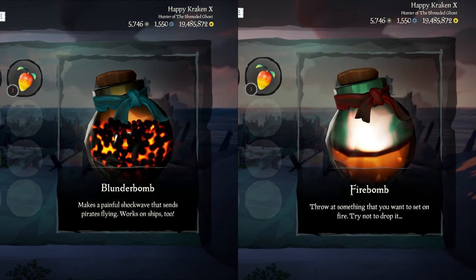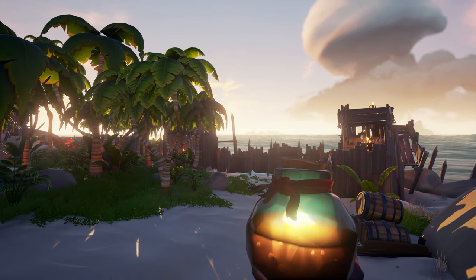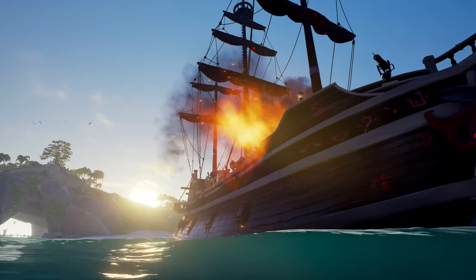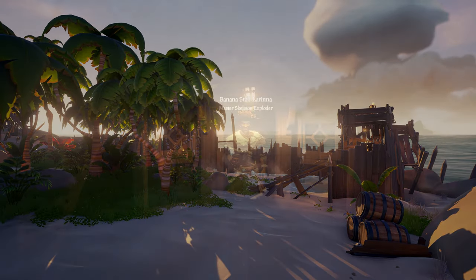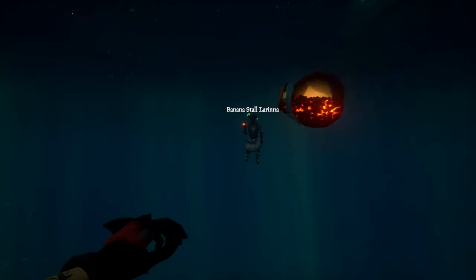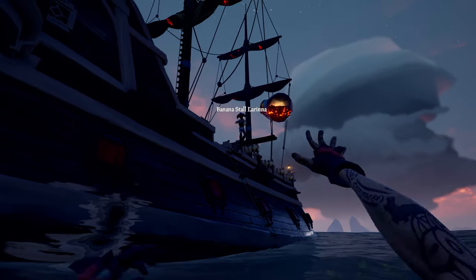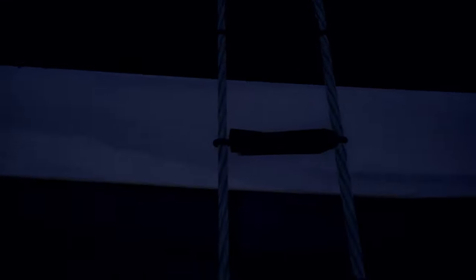Throwables are very useful during PvP — I have mine bound to number one. Firebombs are good for distractions; they don't deal much damage against other pirates but they cause chaos and are a pain to deal with. Blunderbombs are my favorite however. A direct hit gives you 50 damage, so if I've missed my second shot or run out of bullets I sometimes use a blunderbomb to finish the enemy off. You can also use throwables to board other ships if people are guarding ladders, as similar to the blunderbuss they have a knockback effect allowing you to remove your enemy and get on board.